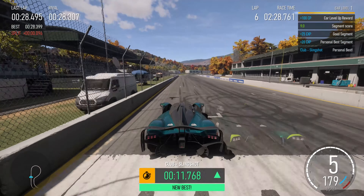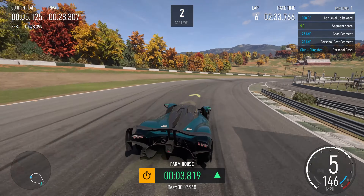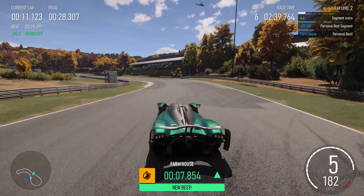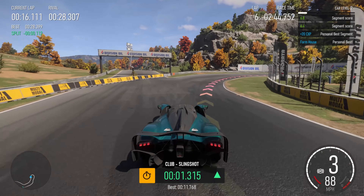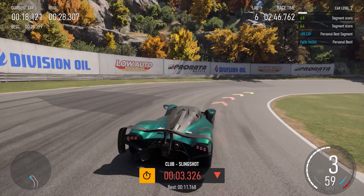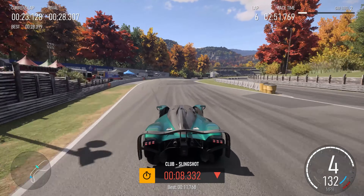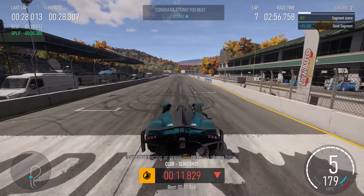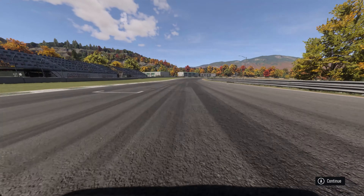Oh my god, man — holding my breath sometimes with this thing because it's just so fast. Oh my god, is this the fastest car around the track in this game right now? I think it's definitely the fastest X-class car on this track. X-class is the fastest class in the game, so of course it'd be the fastest car. Man, that is mad. Let's finish that race — I want to bring it on a bigger track because that's ridiculous.